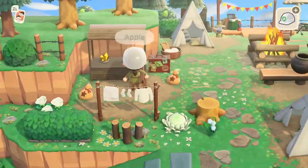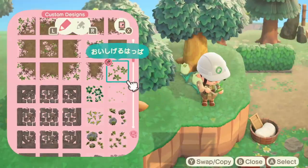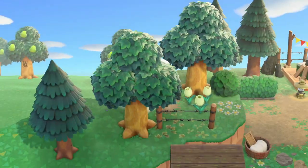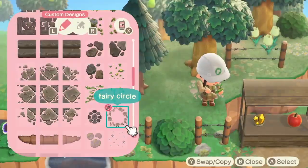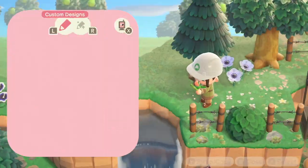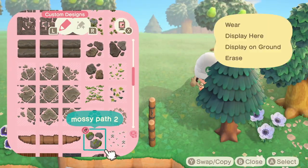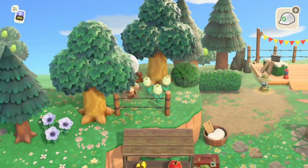Around this point I was deciding what to do with the cliffs up top. I wasn't sure because I didn't want to put any items up there that felt too practical, as that just wouldn't make sense from a design point of view. So I decided to stick with flowers, design codes, and fences. It's funny — at one point in my Animal Crossing playing I said I would never use the barbed wire fence, I thought it was so ugly. And now here I am using it on this island.